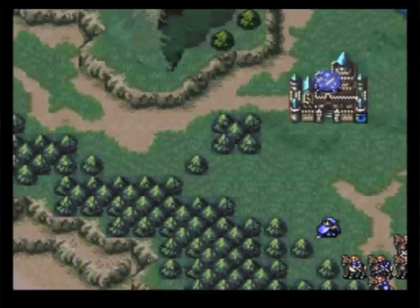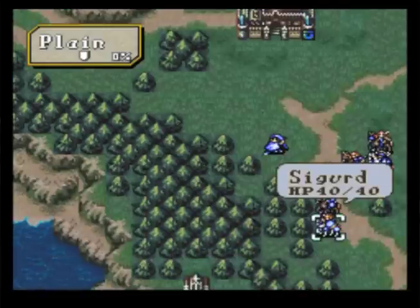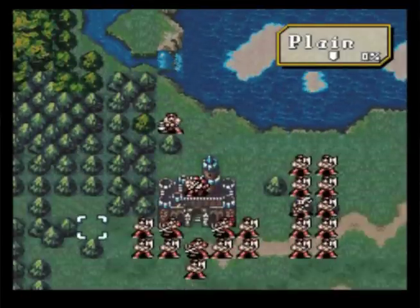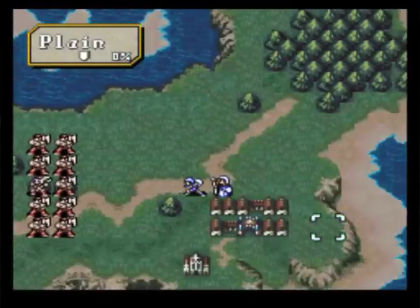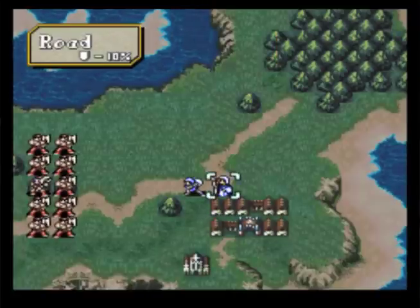At the beginning of every turn, because he's on a castle, Arden is going to gain 7 HP, which is really nice because in the event that we get later into this chapter and all of our characters are down, we might need to have somebody to defend our castle. So let's go ahead and take a look at Lady Idine.